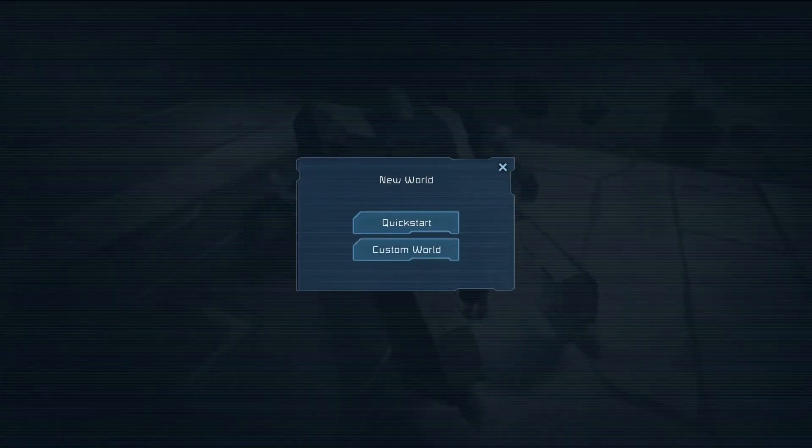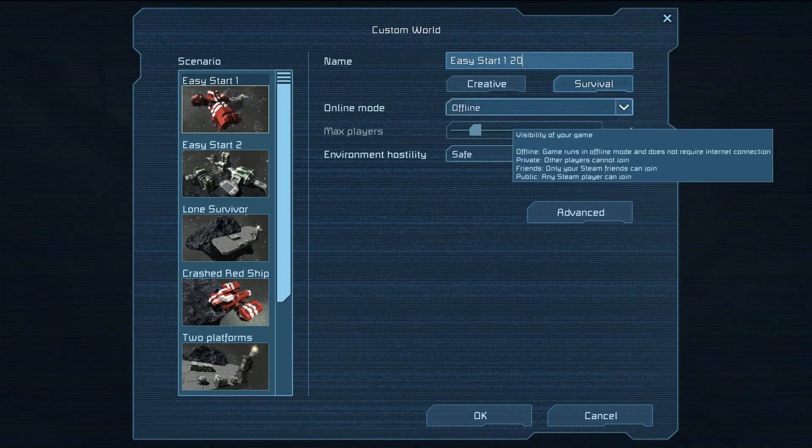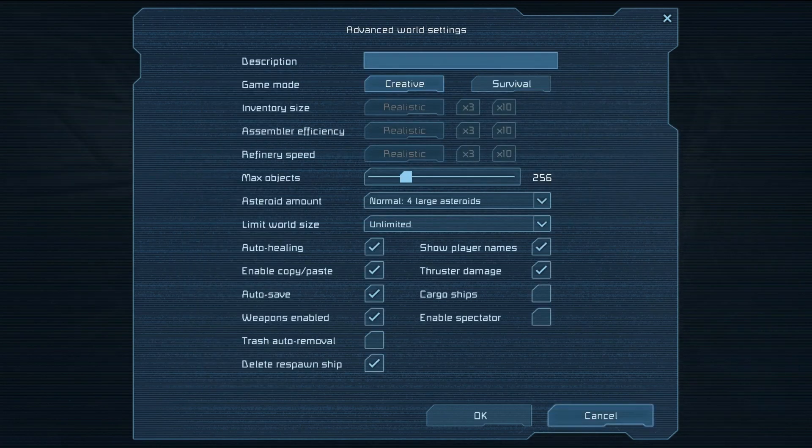Before we get to that, they also made some changes to the new world settings. If you go ahead and edit or create a new world, it now pops up with a cleaner screen. You can enter your name here. All your other settings are hidden behind an advanced tab, so click on that and you can see everything. Enable copy-paste is automatically turned on when you're in creative, which is something I've actually been wanting for ages. I'm going to turn off autosave.